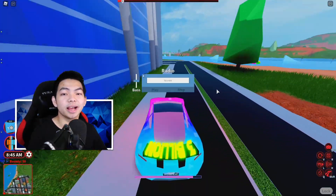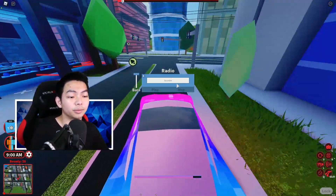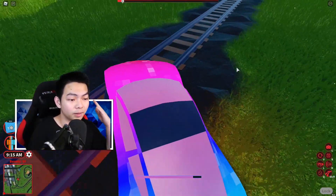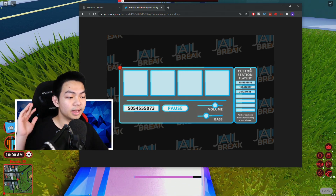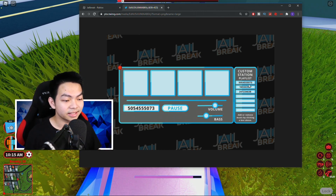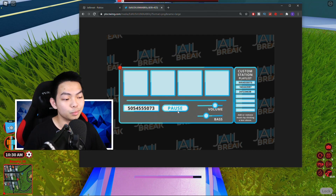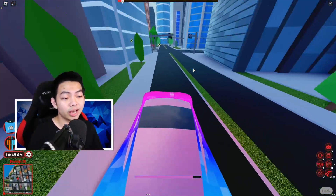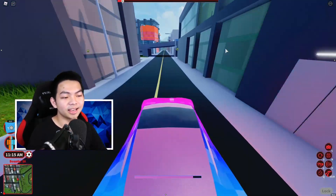They are also gonna change the radio. Right now if you have the radio game pass, you just type in a number and play whatever song ID you want. In the next coming update, you guys are gonna be able to save a custom playlist. So if you have any songs you like, you can save and play them right inside the game. You can also change the volume and bass, pause your music whenever you want, and you won't have to go to Google every time just to find a song ID. The radio update is going to be really amazing.